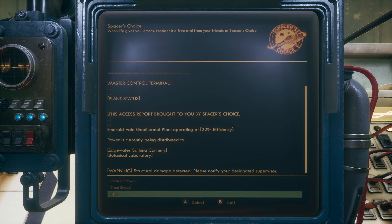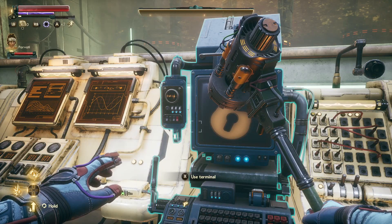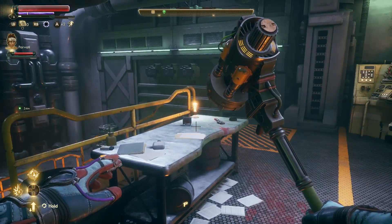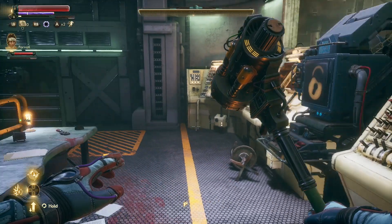I guess this is par on course for how stupid my character is. I clicked redirect power thinking it would give me a prompt saying this will do XYZ, are you sure? It did not.